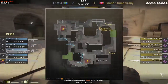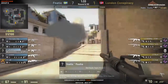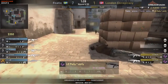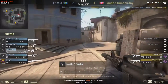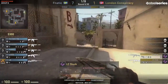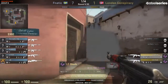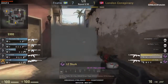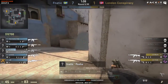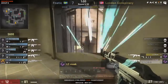Another strong CT side by them - good, easy, simple anti-eco, they're able to shut it down relatively quickly. Now there's another full buy for London Conspiracy. Are they able to find any result? Flusher will get the kill on Rain, and simply out-aiming their opponents. A great double nade over the boxes just in case somebody is there. Fnatic are playing a very, very strong CT side so far, very well organised, great teamplay between the players.